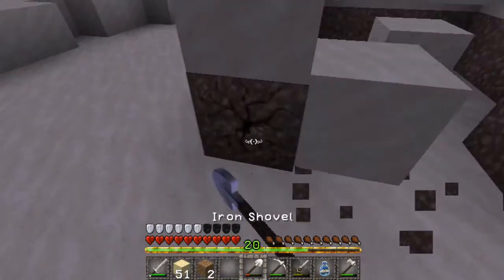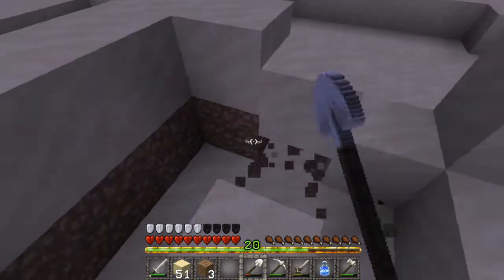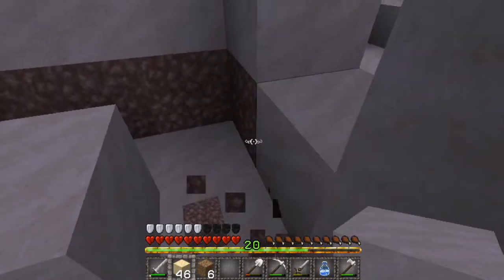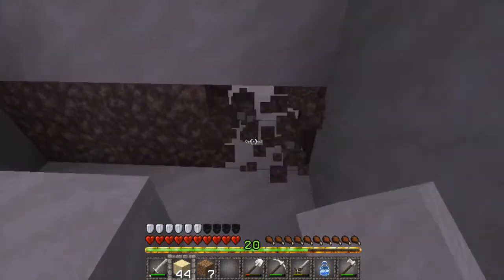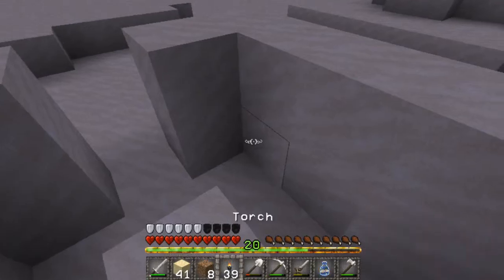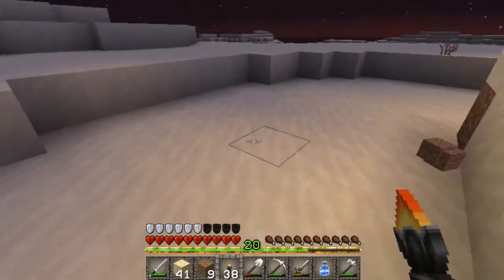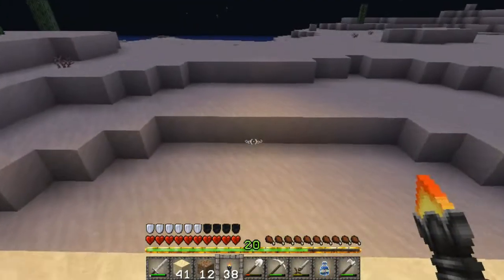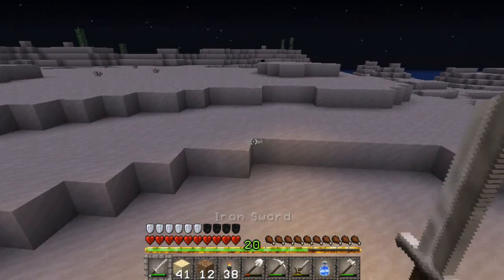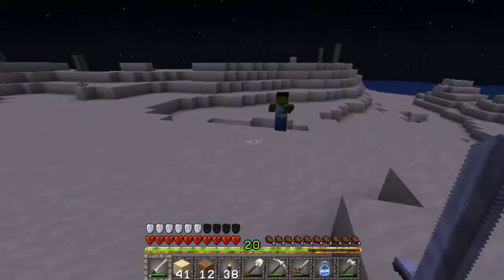I'm actually going to need to make this out of sand, now that I think about it. Where are my torches? I want one torch. That's good enough — it'll work. It should work. Now I just have to wait for a zombie villager to spawn. There's a zombie over there — let's go check it out. Villager? No, regular zombie. That's fine.